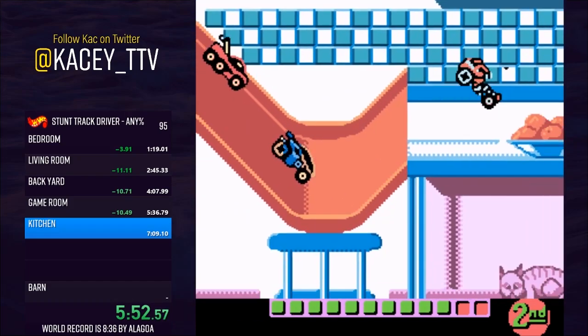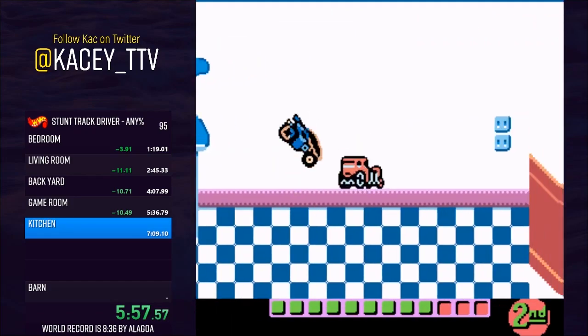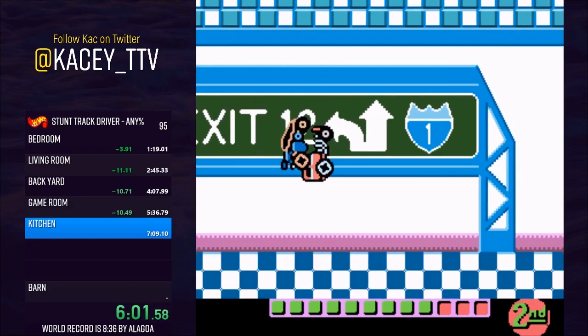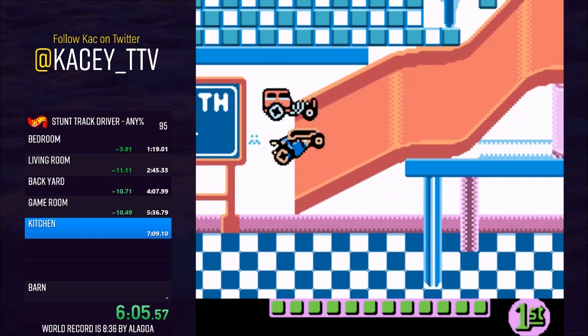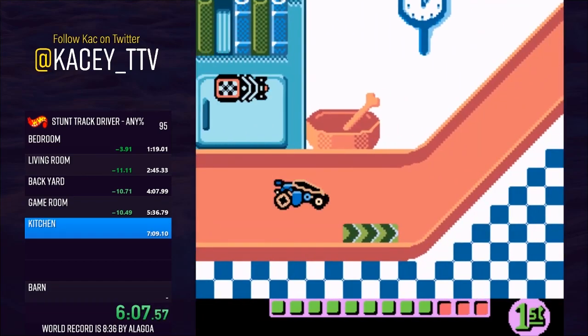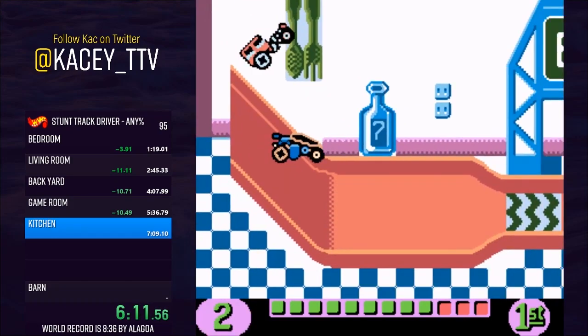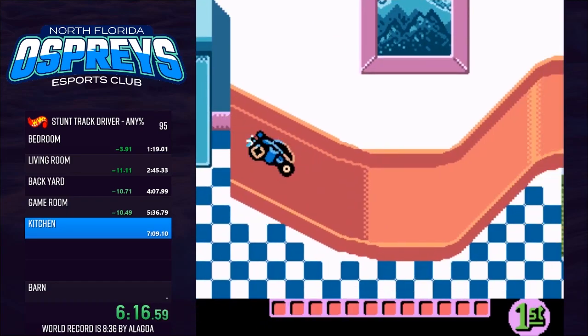As I got closer and closer to world record pace, Kitchen was the stage that gave me the most trouble. I was able to win the race every time when going full speed, but when I started sandbagging, I discovered that the stage is the exact inverse of Game Room. Whereas the AI struggle to keep up in Game Room, they seemed to make little to no mistakes in Kitchen. Making one mistake would sometimes mean that the AI would immediately pass you, and then frantically trying to catch up before the end, I would make more mistakes and fall further behind.